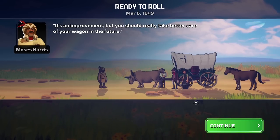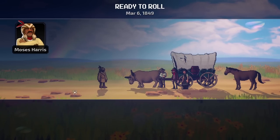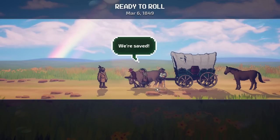The wagon looks like it's still in rough shape. Well, it's an improvement, but you should really take better care of your wagon in the future. We're heading to Independence — that's our first destination. That's the beginning of the famous Oregon Trail. Not far from here, and I'm heading that way myself. What do you say you join me? We're saved. Oh, beautiful rainbow off in the distance after the storm.